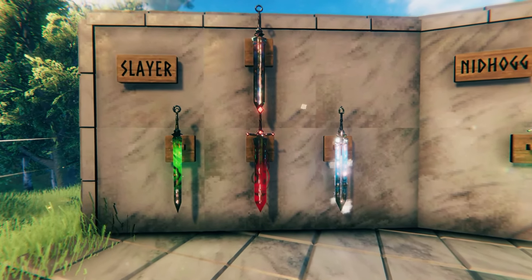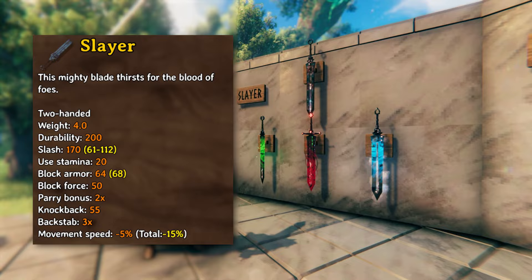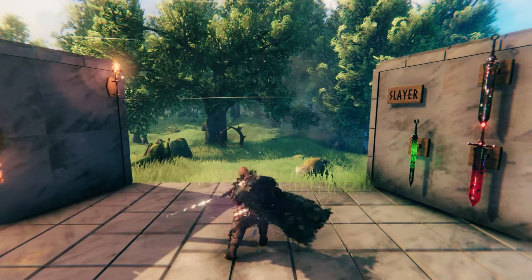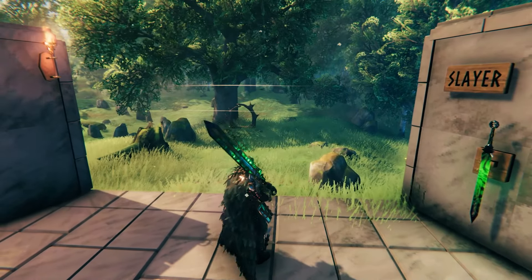Weapon number one is the Slayer, a massive two-handed greatsword that does 170 slash damage at the base level. Its attacks are slow but heavy hitting, with the final move in the combo being a downward slice, which will stagger enemies.